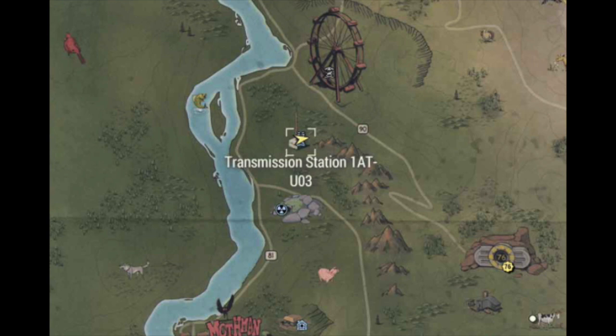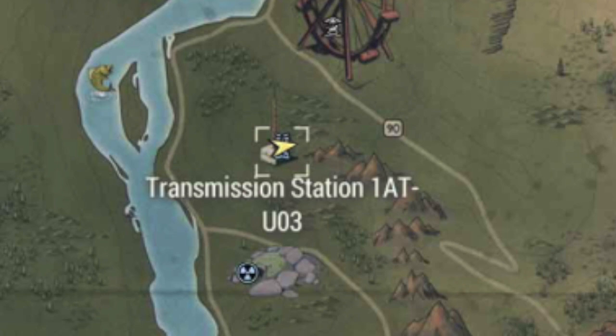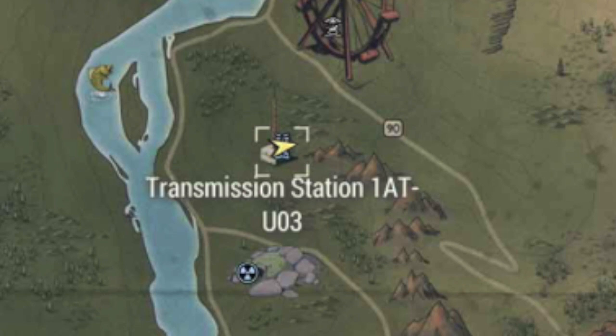Okay, now let's go to the map. The location we'll be going to is Transmission Station 1 AT-U-03. It is just northwest of Vault 76 and south of the fairgrounds or that giant Ferris wheel. So fast travel or just travel to that location if it's not already marked on your map.